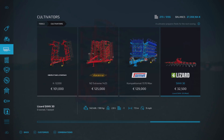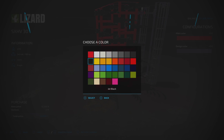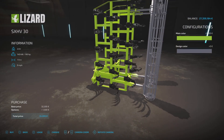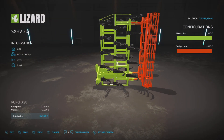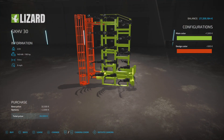All we can change is the main colour, which I think you guys have worked out already — like so — and then your design colour. Pretty self-explanatory. So if you want to be seen, go for something like that.